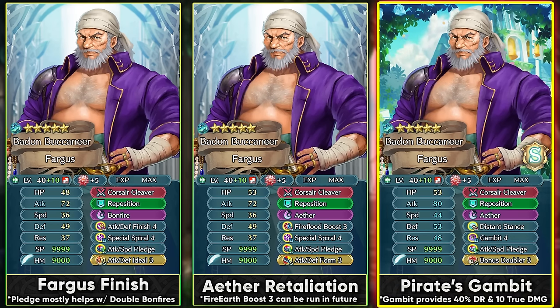If you want to build him as a tank to retaliate against ranged threats, Distant Counter can be run in slot A. You can also run Gambit Force for more damage reduction and bulk. Even though his weapon already gives him minus 1 special cooldown, Gambit is still a nice option for getting that 40% damage reduction and 10 true damage — there's really no other skill that provides 40% damage reduction for a unit that isn't fast enough to use speed-based damage reduction skills. Gambit can be run with Ether or Miracle along with a Pledge skill so he can trigger Ether easily.